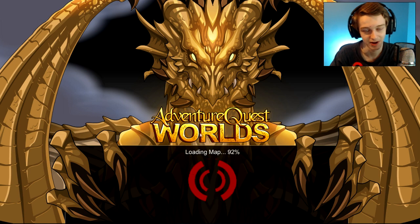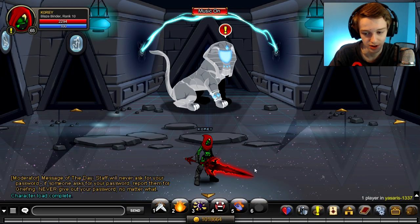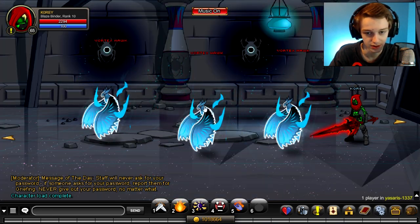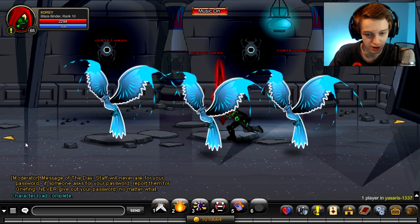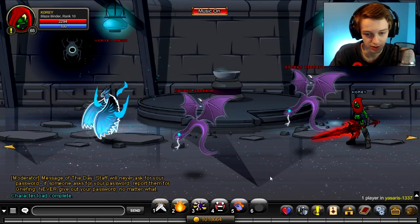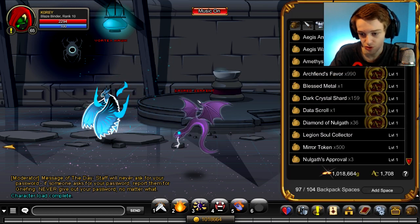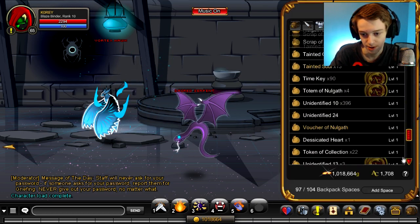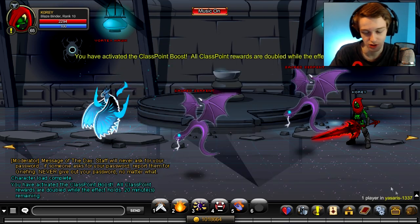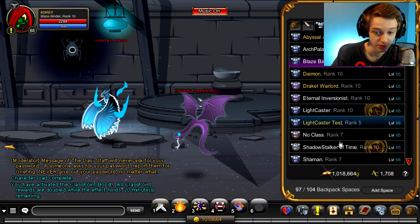You're probably going to have to rank up this class too if you want to try it as a member. Come to this place in the bottom right corner of your screen. Go into this room — you don't want to fight the Vortex Hawks, you want to fight the Sacred Serpents. Make sure you have a boost equipped if you have one; it'll work without but boosts help a lot.